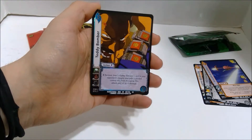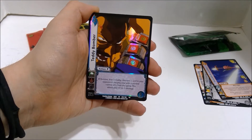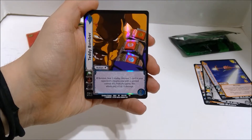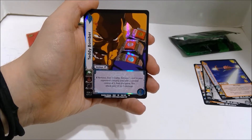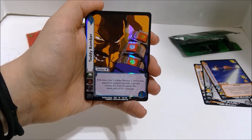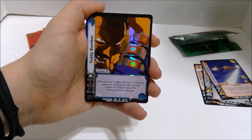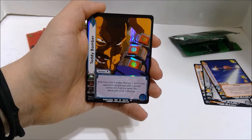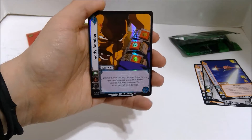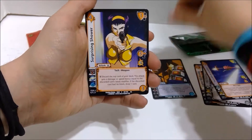So this is Teddy Bomber, if you guys remember him from the episode. This is an action. As an enhance, you can play it from your hand, remove it from the game, and lose three vitality. That's a lot. You get to remove one card in your opponent's staging area with a printed control of five from the game, and then this attack gets plus three or minus three damage. That's actually pretty good in this set, because Vicious is all about having five printed cards in the turbo deck. So it can be really good or bad for him. There's our first rare.